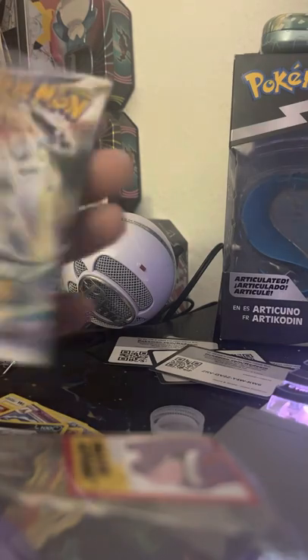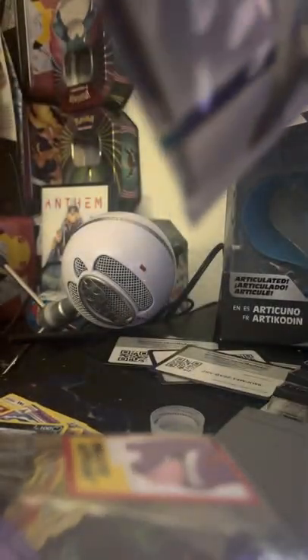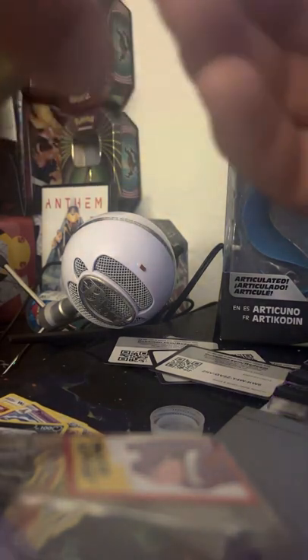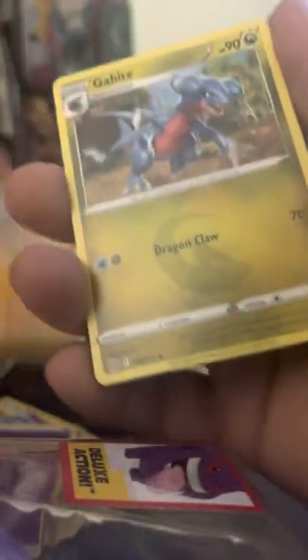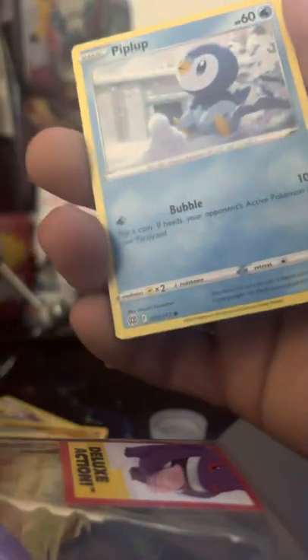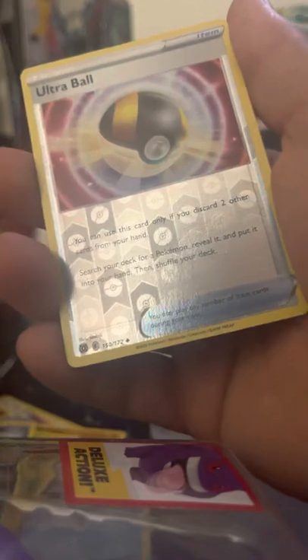Now some Brilliant Stars. Let's get this open — pop open that bad boy right there. Code card for you guys. One, two, three, four — Psychic Energy. Hitmontop, Gabite, Monferno, Turtwig, Trapinch, Piplup, Shroomish. Purrloin, Ultra Ball — reverse rare followed behind an Ice Cube non-holo rare.